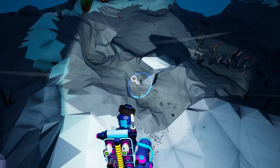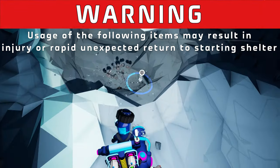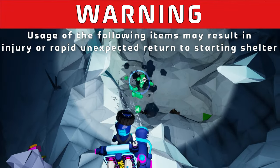By now, you should be fully aware of all the risks to life and limb that exist for an Astroneer. But as we venture into our first topic, please be warned that neither Exodynamics nor Astroneer Academy can be held liable for injury or death resulting from the use of our next two items.